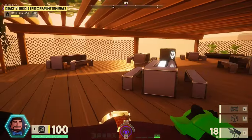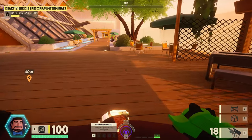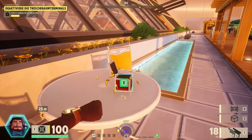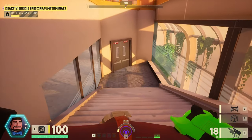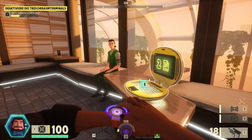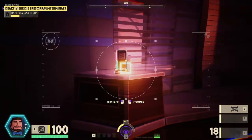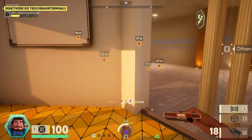Ich gehe jetzt zu dem grauen Tresor. Den hackt man, er geht auf und man sammelt den Perk ein. Munitionspakete liegen auch auf Tischen rum – die kann man einfach einsammeln. Es gibt aber auch Munitionsstationen, die kosten ungefähr drei Datenpunkte. Die könnt ihr markieren mit Q und dort Munitionspakete kaufen, wenn eure Munition leer ist. Ich nutze jetzt das Fernglas, um aus der Ferne zu hacken – damit fällt man weniger auf.